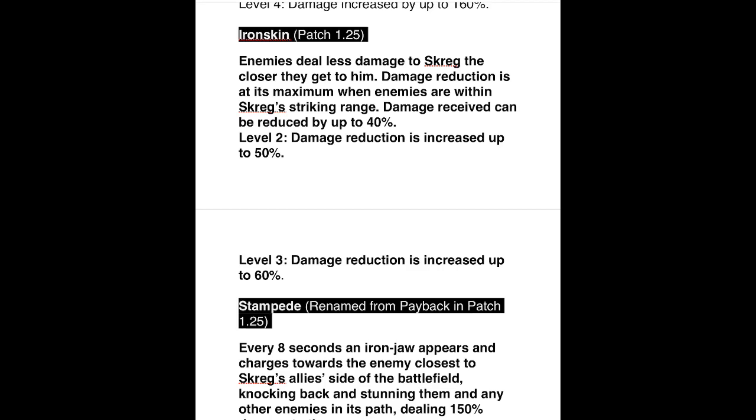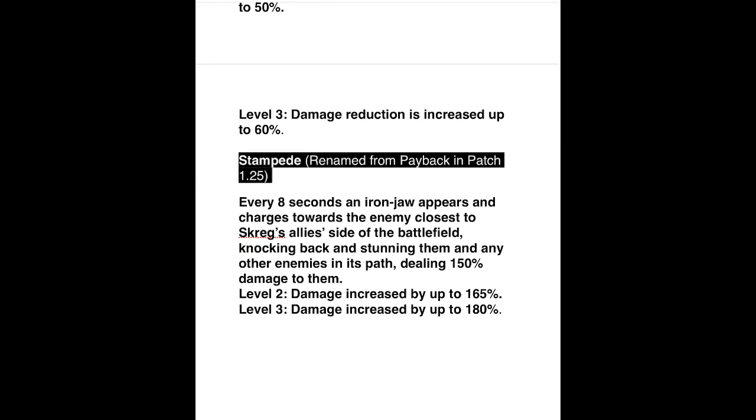His last ability, Stampede — currently called Payback — is being renamed. Every eight seconds, Iron Jaw appears and charges toward the enemy closest to Screg's allies' side of the battlefield, knocking and stunning them and any other enemies in the path, dealing 150 percent damage. Level two is 165 percent and level three is 180 percent. So Screg now has both his ultimate and Stampede to stun enemies — a potential stun every eight seconds. I think Screg is going to really step it up in both PvP and PvE, and I can't wait for patch 1.25 to drop.